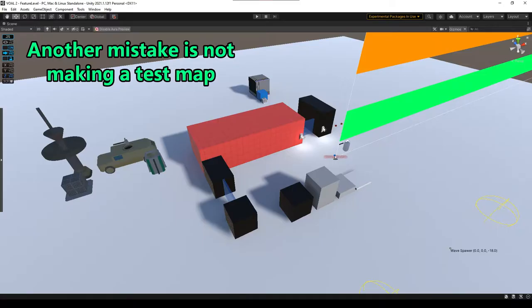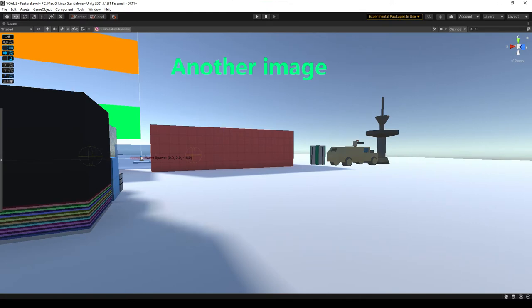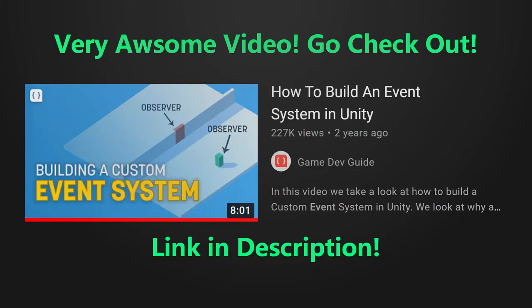I also decided to use ProBuilder to block out a test level where I can test my features before I add them to the actual levels. I then followed Game Dev Guide's video on a custom event system because my game makes use of doors. I totally recommend it — go check it out.